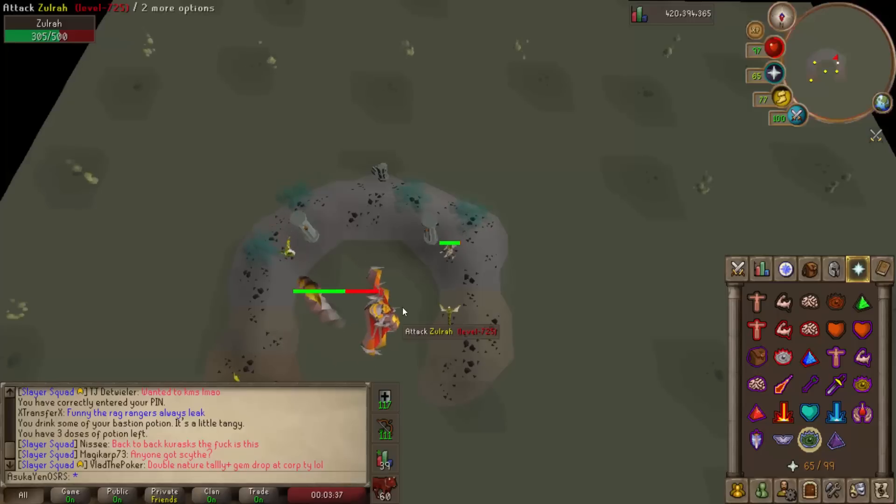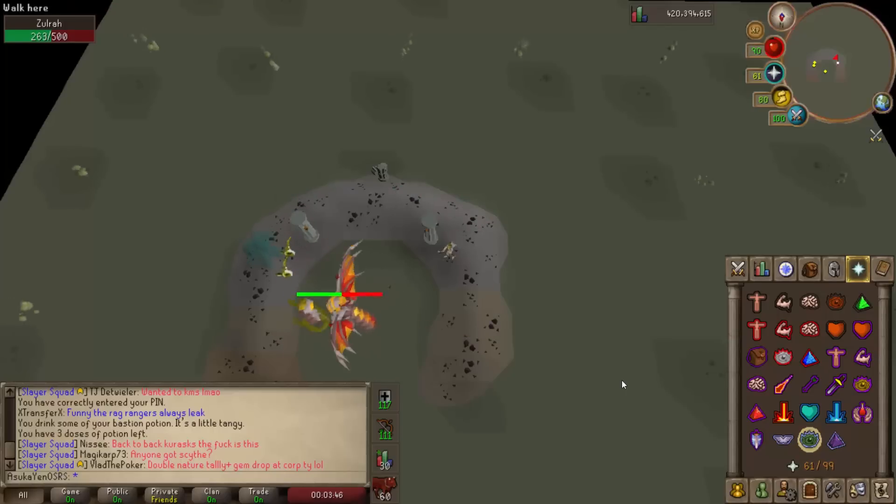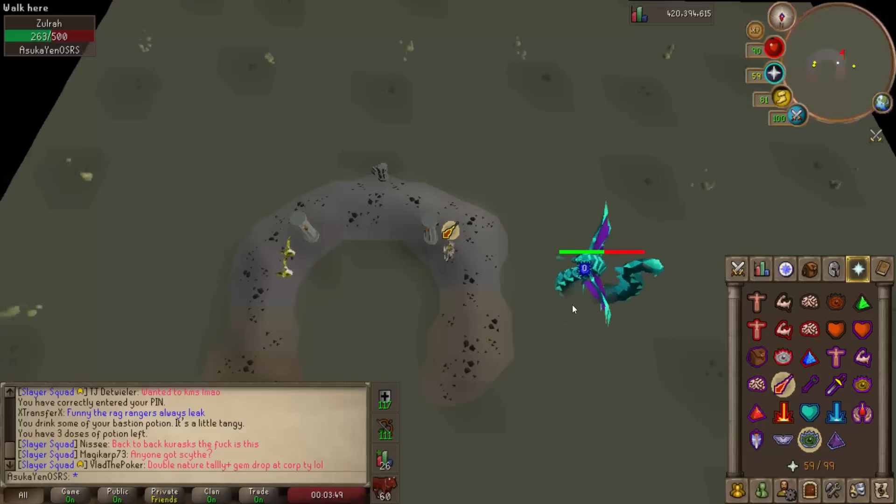If you did just dump your bank for a twisted bow, Zulrah is going to be one of the best places to utilize that new weapon to make some cash back. It is very easy to do Zulrah with a twisted bow, and this isn't a guide but you can look forward to one coming out in early 2019. Let's jump into the gear setup.